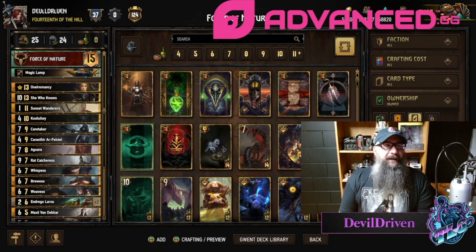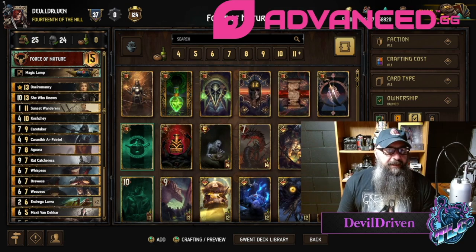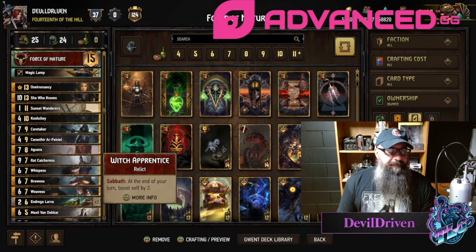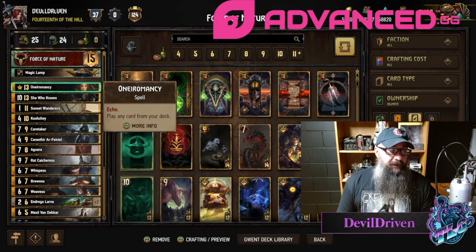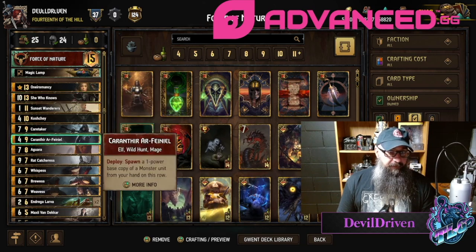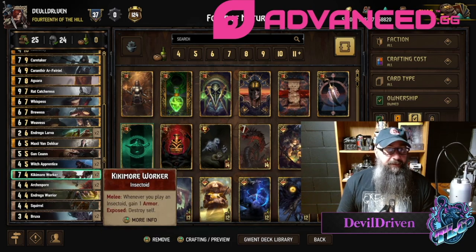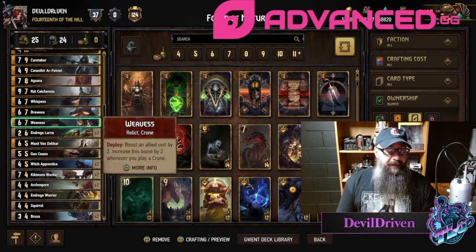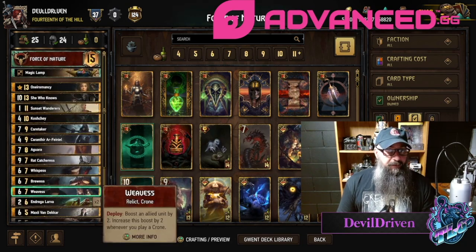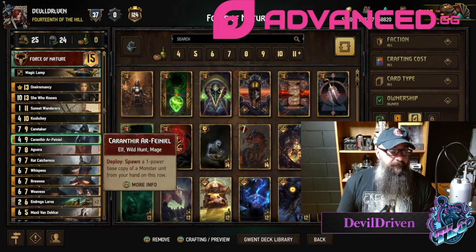Hey guys, what is up, I am Double Driven. Today's video — this is the list that got me to pro rank. I believe Paja created this version. It's really dangerous: if you draw your cards having this ten points of carryover, and then in round two even sometimes two cards down, if you have the combo and they can't answer it with the Karen fear and caution, it's a lot of points. It gets ugly real fast.